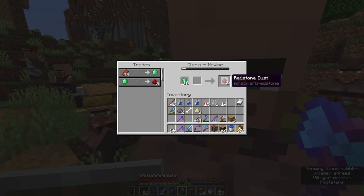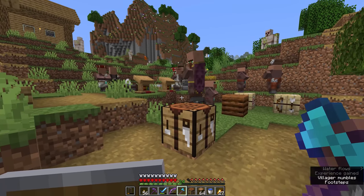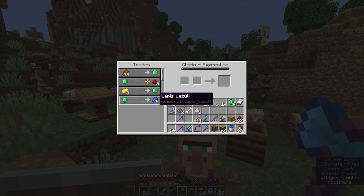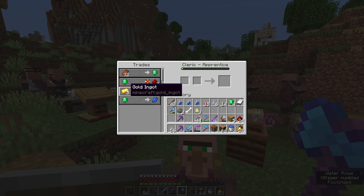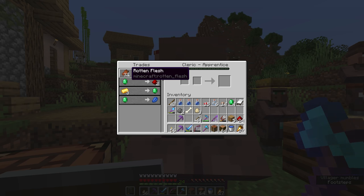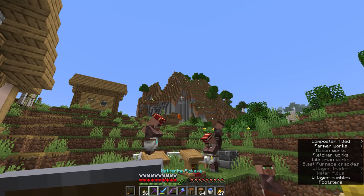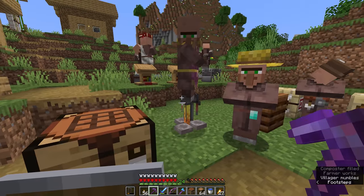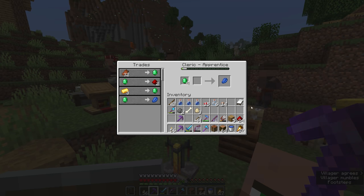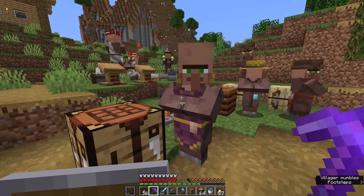With a handful of emeralds from the Fletchers, we can buy ourselves a ton of redstone dust — we get 24 per trade cycle. Once he unlocks, he also starts selling lapis lazuli for enchanting, and he will buy gold ingots from us for emeralds. Clerics are also a great place to dump any rotten flesh you get from fighting zombies overnight or from a zombie spawner like the one we have over there in the flower forest.